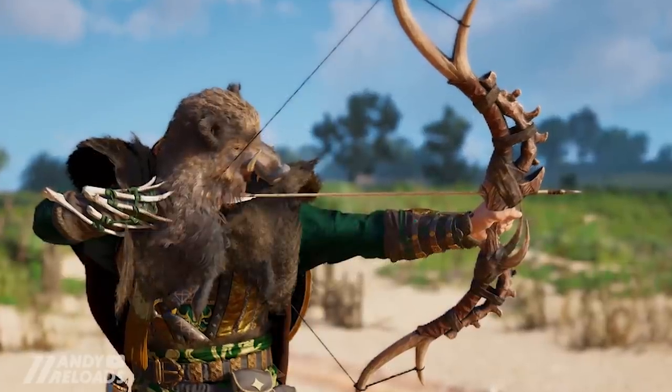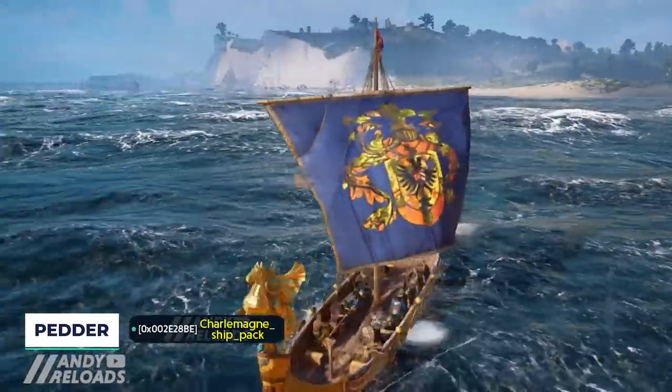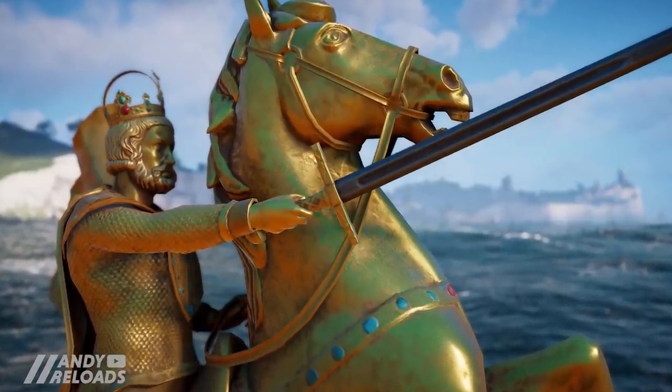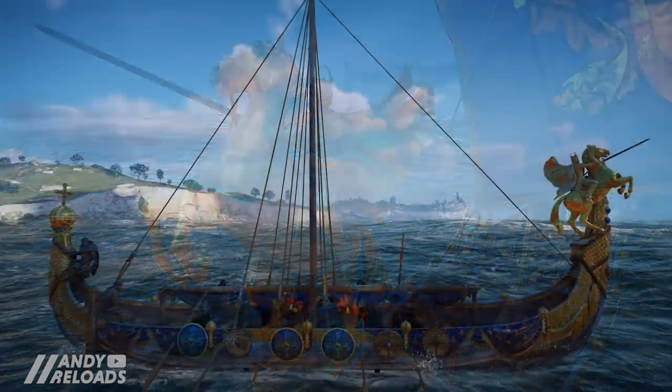We might not have the full set here but we do have the Charlemagne ship cosmetic, which Pedder actually found pre-Wrath of the Druids months ago. It does look quite regal as you'd expect from a king, and I think the ship design will kind of set the tone for the armor set, just as previous helix packs have done before.